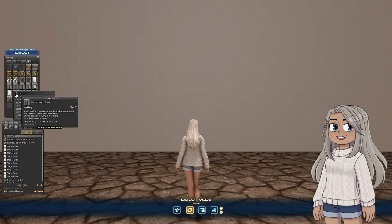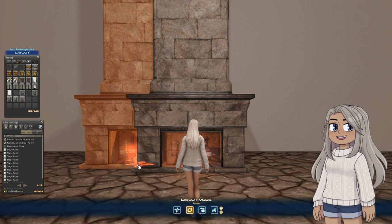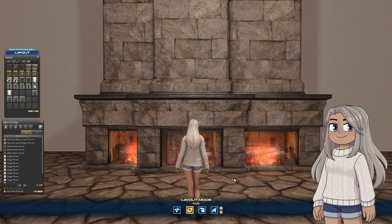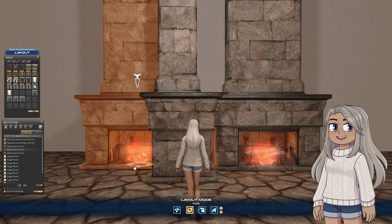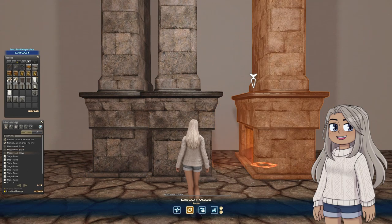Starting in the basement, place three mason work stoves. These will form the main pillars between the windows. I like to change the direction they're facing, since the pattern of the stone is different on both sides and won't look quite so repetitive.